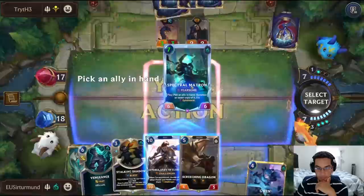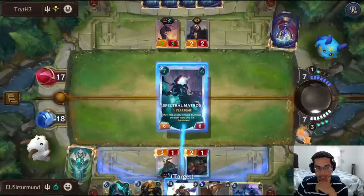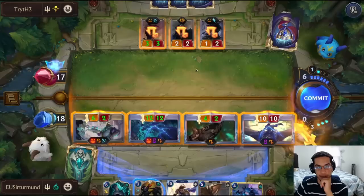If I go like this and the opponent has Concerted Strike, I think I'm okay with that. Losing Lux sucks, but it's not like Lux was going to be the way we win this game — the win condition comes right here. Obviously the downside is the opponent could have access to Kai'Sa afterwards, but I feel like our units are going to get big enough. And this is actually lethal if the opponent doesn't summon anything.